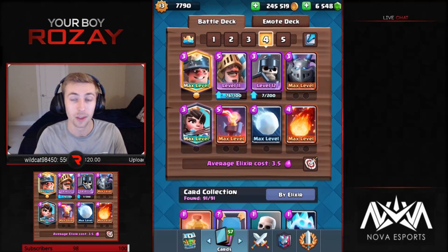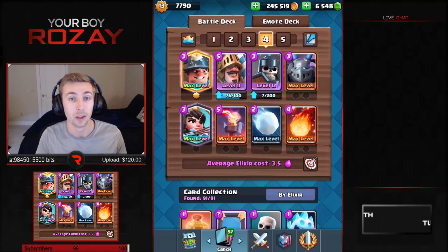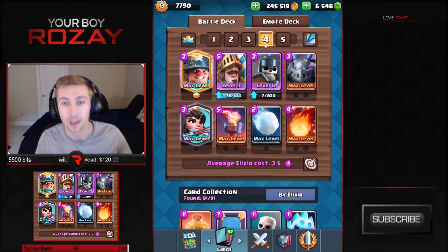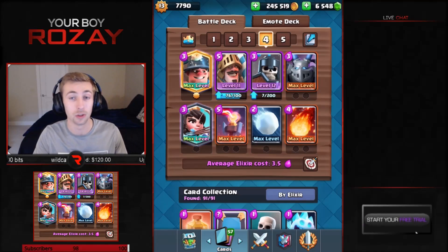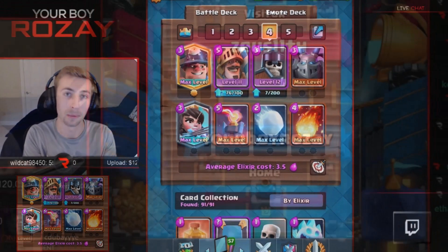It destroys Golem decks, it can beat Lava Clone fairly easily. All those meta decks you're going to see most commonly, this deck can handle. The only exception is Royal Giant Lightning — that deck shreds me, so if you face that you're going to want to play for the tie. But besides that, you should be able to at least tie any other game if not win. Without further ado, let's jump into some games.